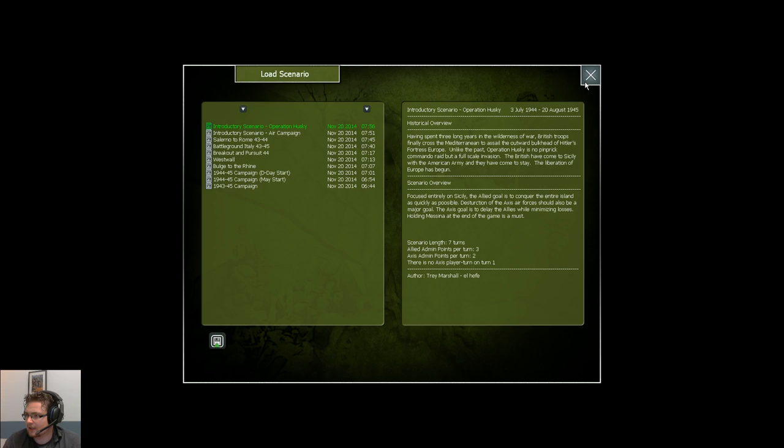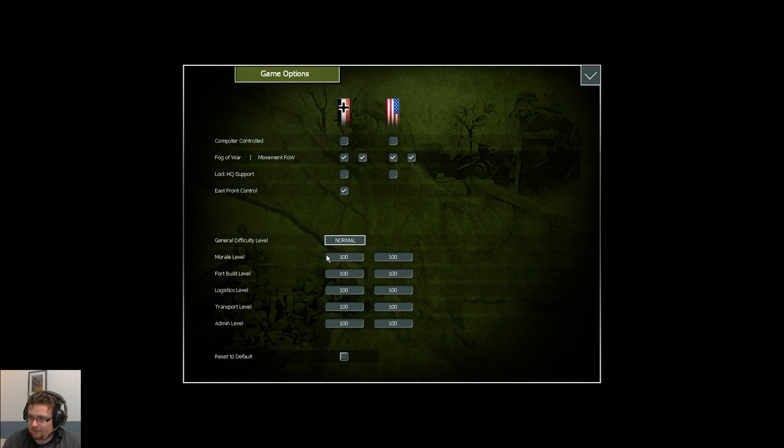We're going to jump into that detail a bit later. First, before we jump in, I'd like to take a quick look at the game options. Because people who are familiar with War in the East will see a lot to recognize here. One interesting button very much worth mentioning is the Eastern Front control, and behind this little box lies a huge feature — in a sense that the Eastern Front, while it's not playable, simulates what's happening there dynamically.